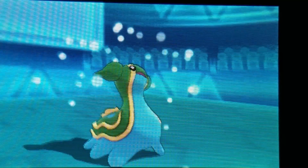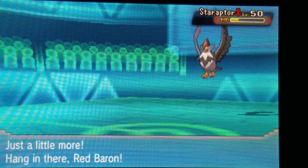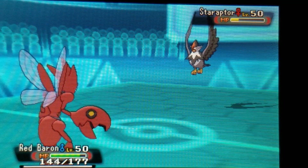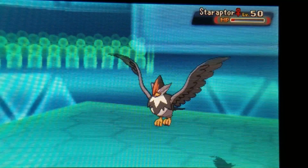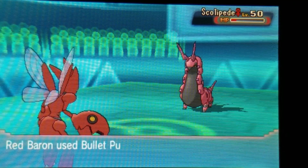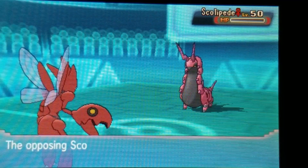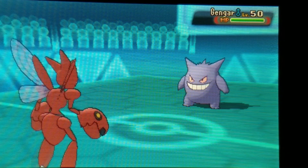Staraptor goes for Brave Bird while I'm still at full health, so it takes a lot of recoil damage. This makes things easy because I still have my Choice Band Scizor in the back. All I have to do is bring in Scizor and Bullet Punch everything. Scizor comes in, gets hurt by Spikes, Bullet Punch to Staraptor - Staraptor goes down. Scolipede comes in and is almost dead, so it gets hit with a Bullet Punch too. Her last Pokemon is Gengar.